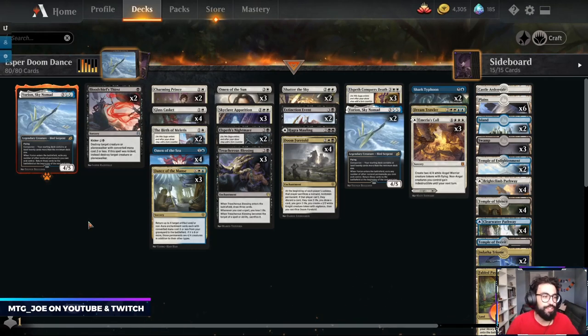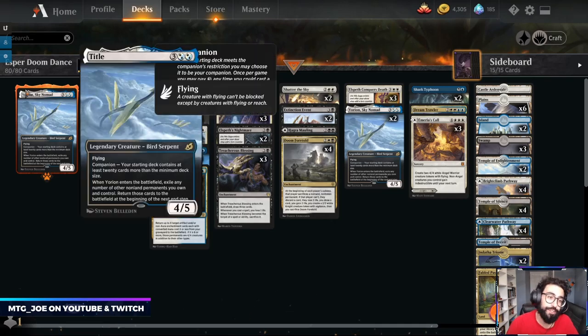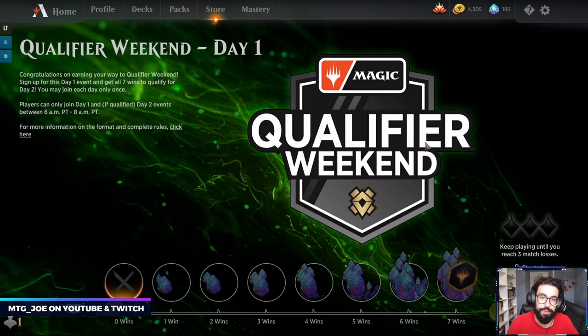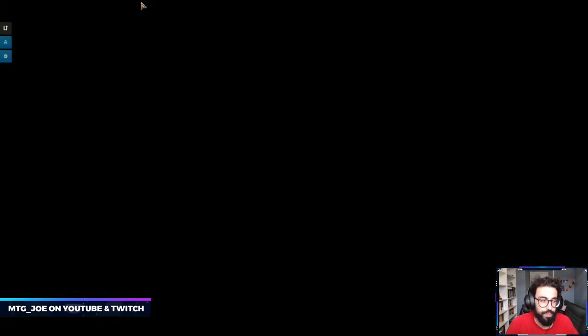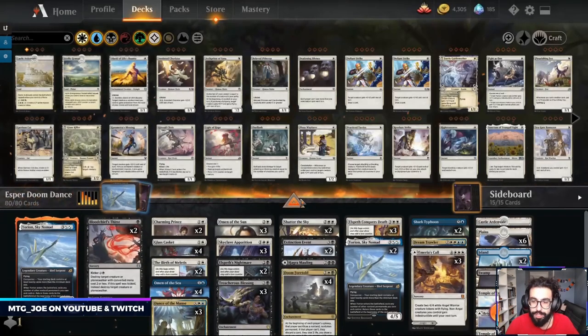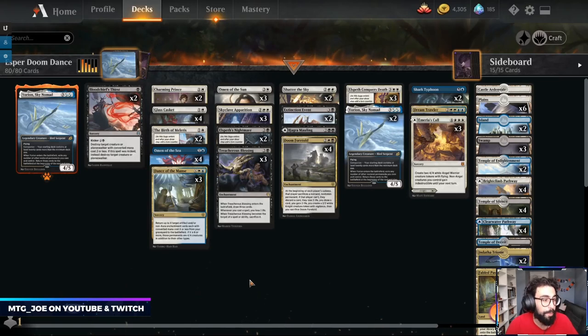Welcome back! MTGJoe here and we're going to be testing for a particular tournament that's coming up. I qualified last month for the standard MIQ — this was for finishing top 1200 on Arena. The tournament is Saturday, and this is a chance to qualify for the next Mythic Invitational. I'm going between Blue White Yorian and Esper Doom Foretold Yorian — the decks I'm most comfortable with from a playstyle perspective, and I think they give you the best odds to win.